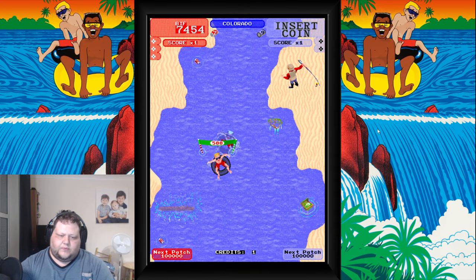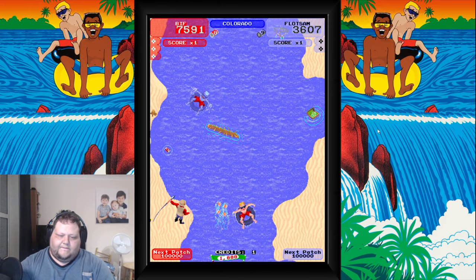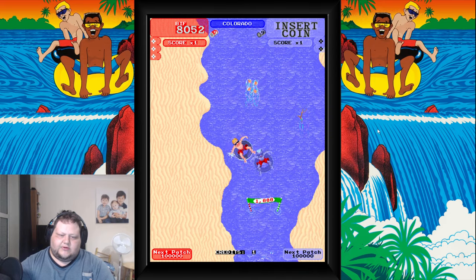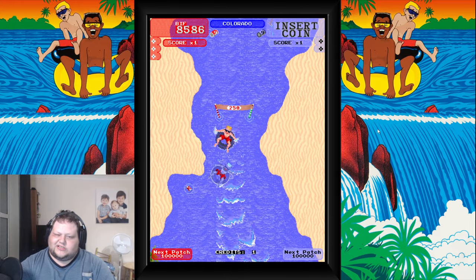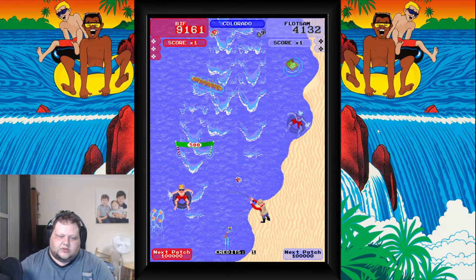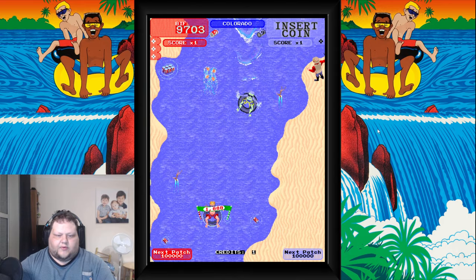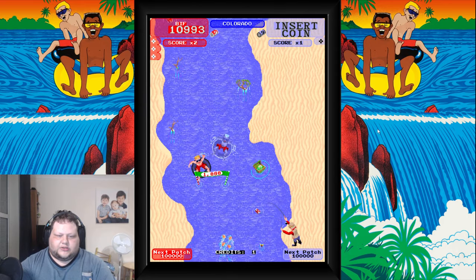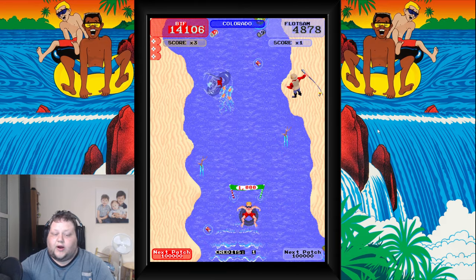Nice and easy does it. Now my hand is forced — I have to go a little bit quicker. As you can see, my AI teammate does slow down the rate at which the screen scrolls, so sometimes you can be stuck somewhere waiting for the AI to catch up. Sometimes it will go way too quick and you'll end up hitting an obstacle you weren't quite prepared for. That's just the way it goes — the game shows no mercy. A bit like my wife really.